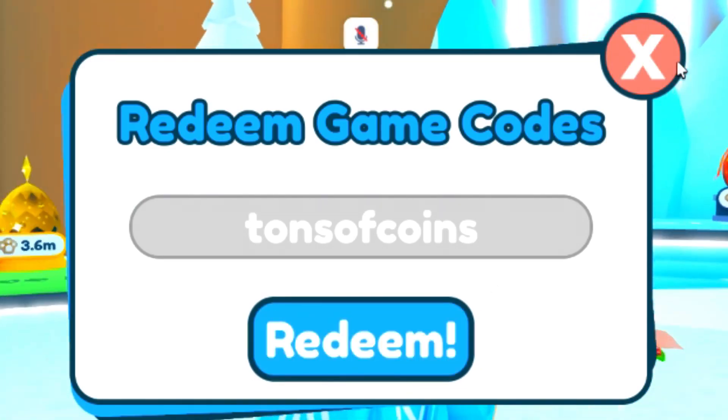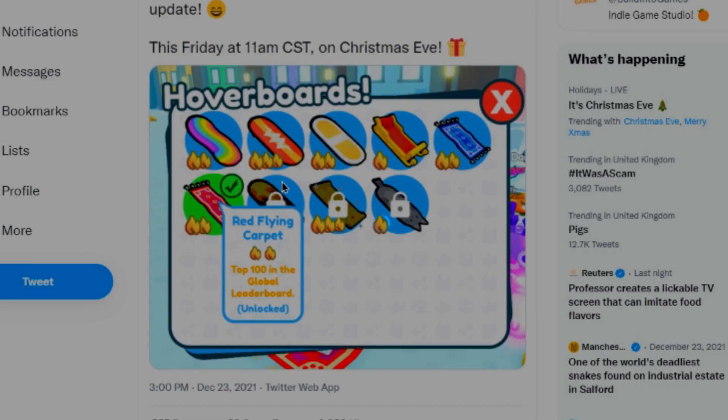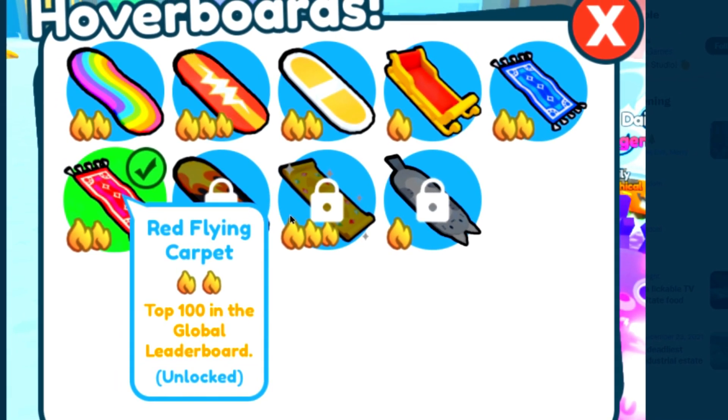As you can see, unlockable hoverboards are coming in the next update. I don't have any of these yet — I'm pretty sure you'll need to spend Robux to get them, though I'm not entirely sure. There are nine hoverboards here. I think the fire meters show how fast or how rare they are. I really want to get one of these.